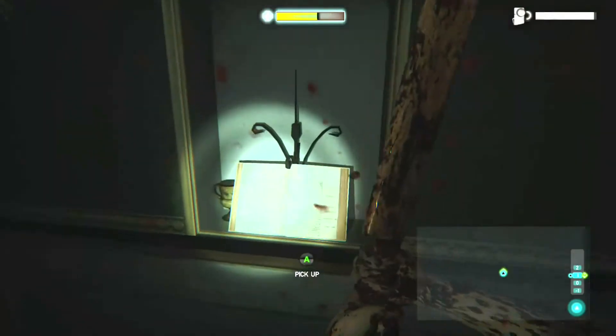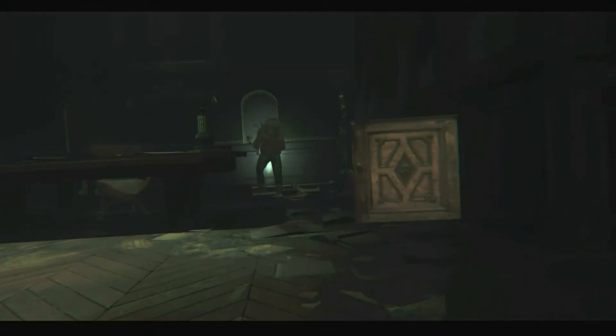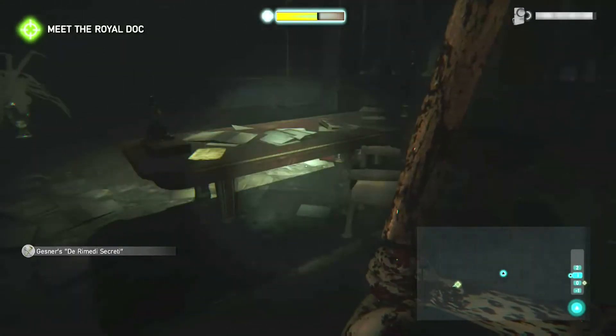Right after you find the book, you'll open up a little secret passage. When you go into the secret passage there'll be two ways. Take the right way and you'll end up finding the backpack. There will be a zombie in the room, so watch out for that.